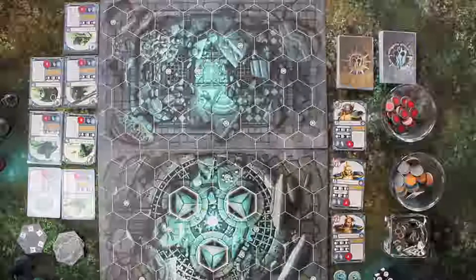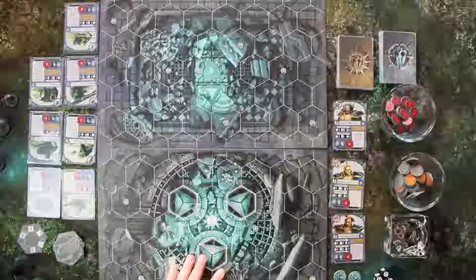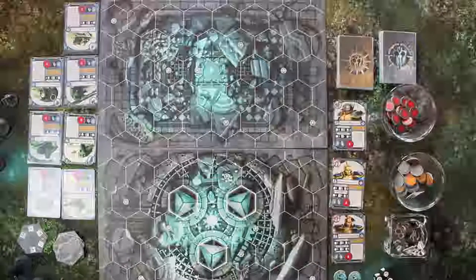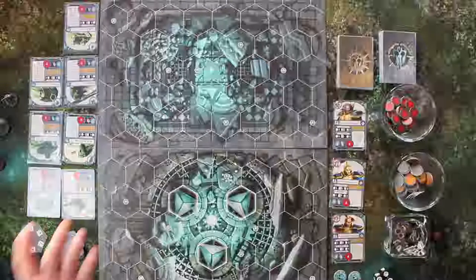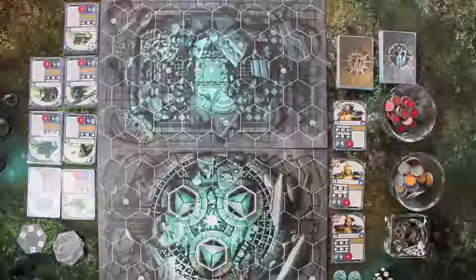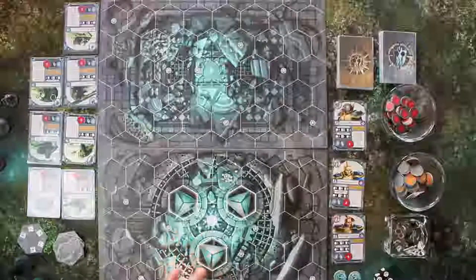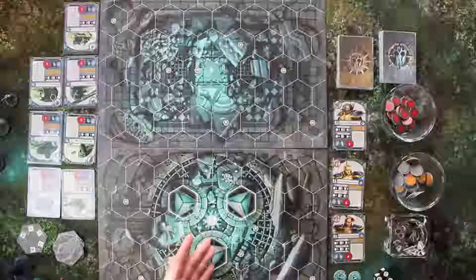Damit beginnt es eigentlich auch: Man platziert hier eins und der Gegner dann das zweite Tableau, wie er es möchte. Das ist schon eine coole Sache – da es ja aus dem Tabletop kommt, passt es auch. Beim Tabletop ist es wirklich so, dass man ein Geländeteil platziert, zum Beispiel ein Haus, und der Gegner einen Wald – sodass der gesamte Tisch individuell, aber dennoch für jeden Spieler einen Vor- oder Nachteil bringt. So haben sie es hier finde ich auch sehr cool gelöst.